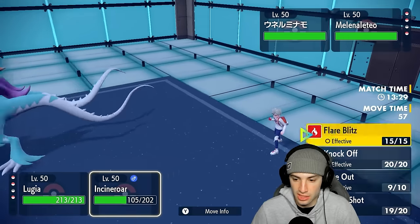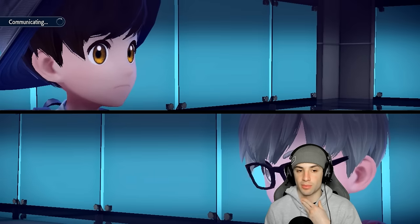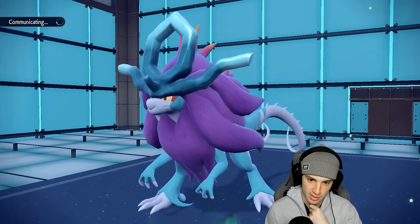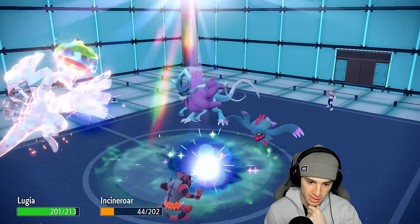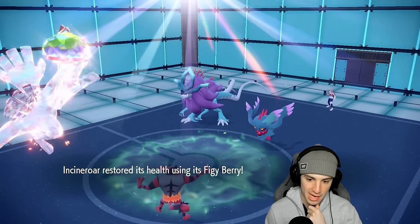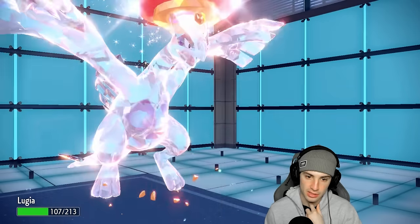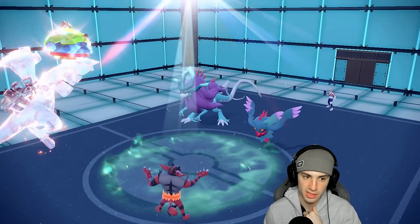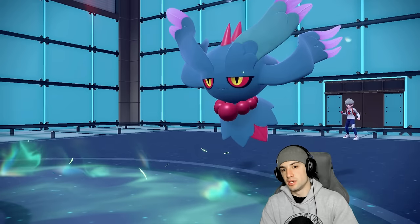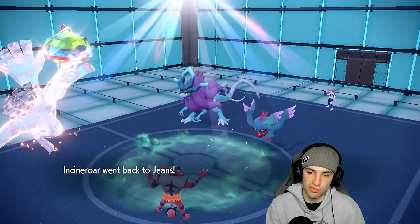Calm Mind boost is here — we need to start attacking. Walking Wake has to go first, so I'm going for Aeroblast into this slot and try to pull off a Parting Shot into their Fluttermane. We have a very bulky Lugia on the field. Incineroar's Figgy Berry pops — love it. Hydro Steam flies into Lugia doing a big chunk of damage. Aeroblast does nice damage back. Parting Shot flies, dropping Fluttermane's stats, and Fake Out is ready to go again.